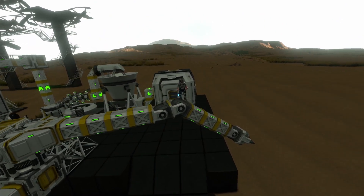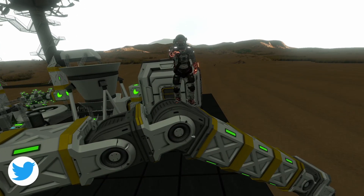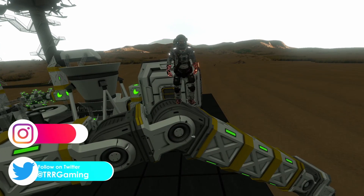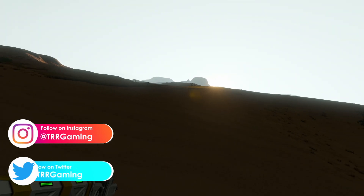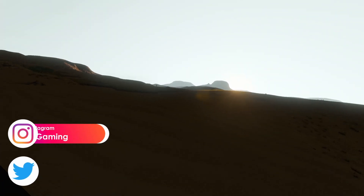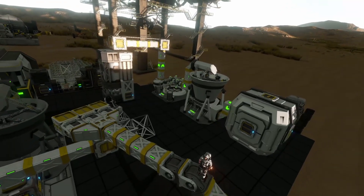What's going on everyone, welcome back to the channel and to another episode of Space Engineers. We are back on the planet of Pertam as the sun is rising up over the little hills on our platform, and we have a lot of work that we need to do today.